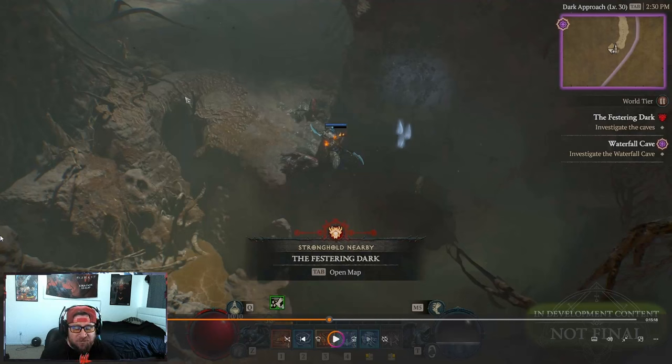What's up guys, welcome back to the channel. Today I wanted to talk about something really cool I experienced during the spirit board testing — some of the different mechanics inside some of these strongholds in the brand new section of the Season 6 expansion. I want to talk about the Festering Dark, this is a stronghold which is really really unique.